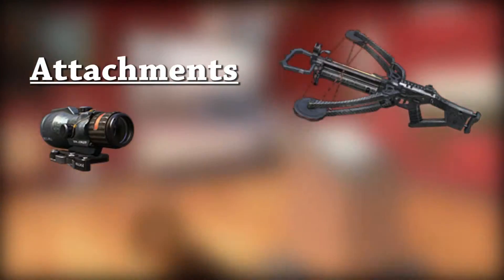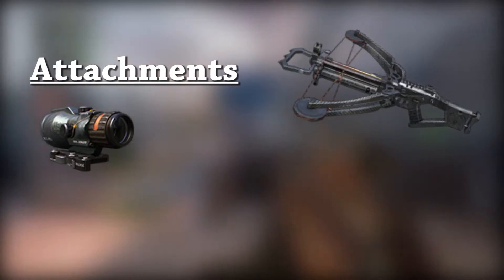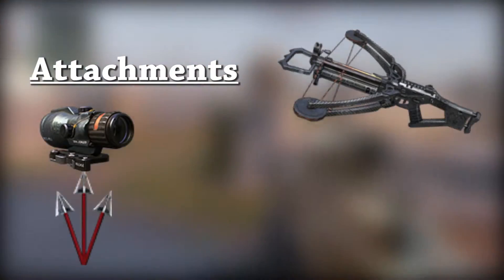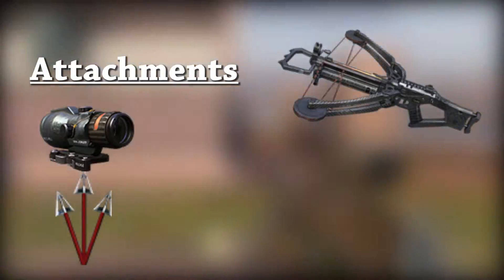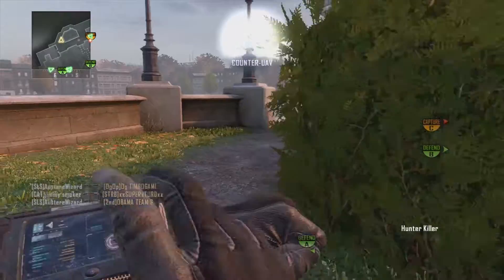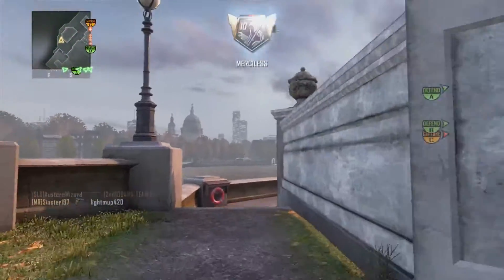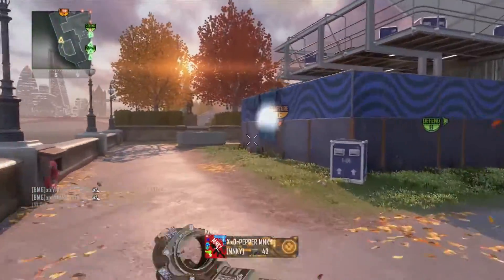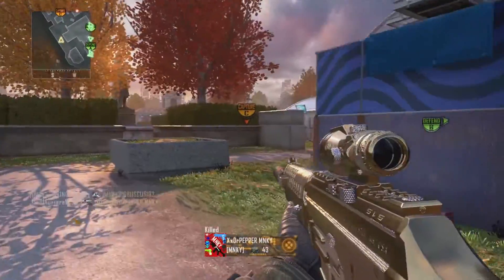Speaking of the crossbow, I like to throw on the ACOG sight — it gives you that nice long-range advantage. But if you're feeling crazy, why not throw on the tri-bolt? If you have it unlocked, use the tri-bolt; it's fun. It's great for game modes like Headquarters, and also great for hardcore domination when people are bunched up capping a flag. You get that three-arrow spread and you're likely to get at least a double kill.